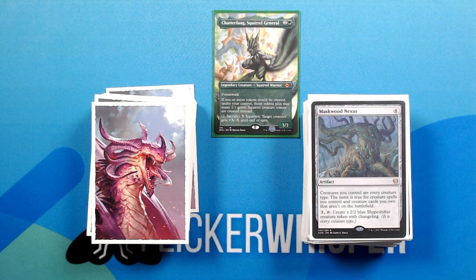Maskwood Nexus — 4 for an artifact. Creatures you control are every creature type. The same is true for creature spells you control and creature cards you own that aren't on the battlefield. 3, tap: create a 2/2 blue shapeshifter creature token with changeling.